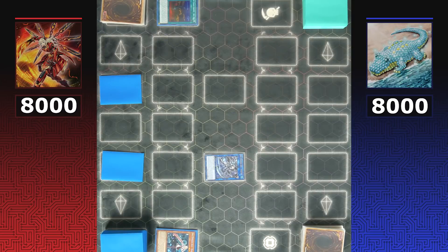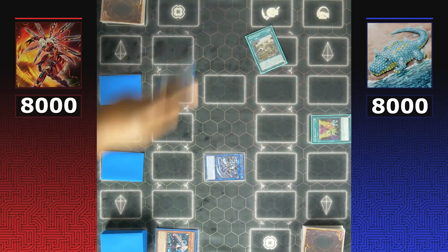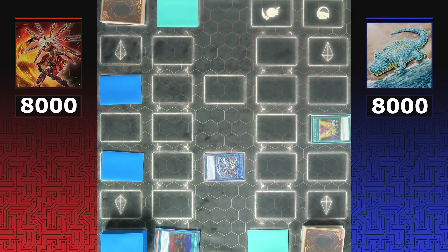Widow Anchor cannot be activated or set during the end phase, so it passes back to Dinos. Knowing both decks have sighted, Set Rotation is activated — setting Lost World to Sky Striker's field and Draconic Diagram for Dinos. The key concern for Dinos is 'There Can Be Only One' on Sky Striker's side, which could be devastating if they summon Archosaur.